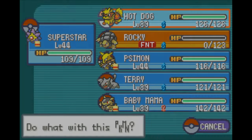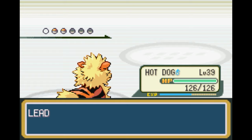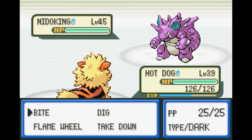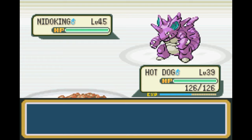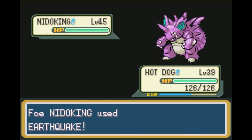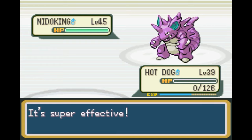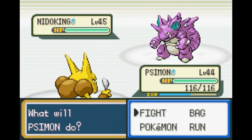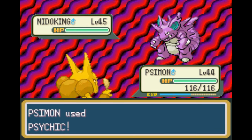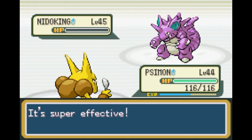Let's try Dig. If he Earthquakes though, we're dead. Yep — we're dead. Okay, fair enough. And that's a shame — I tried and I failed. In that case, Simon, I'm going to let you do the honors here. None of Giovanni's Pokémon actually have any held items, so we don't have to worry about that. And you died — that was also really great.